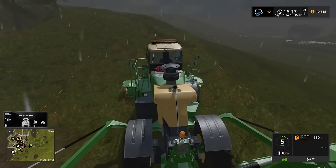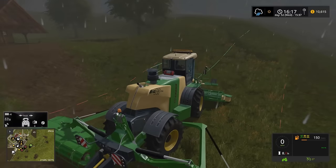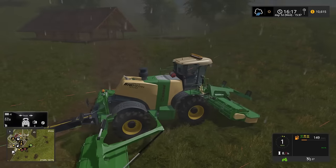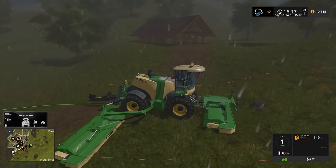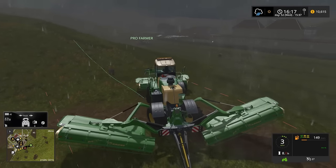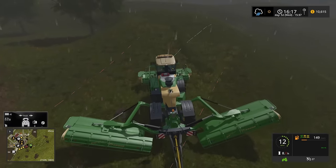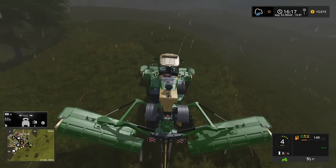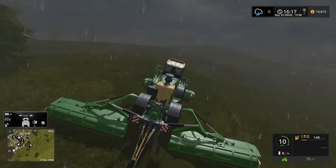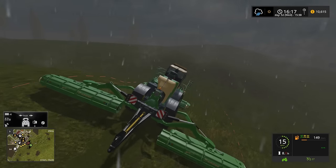So for those of you looking for this one, I don't think I have it in the mod list. Oh, there's a stump there — that's why. I did not see that; from this view you can't see it. We're going to get a stump grinder out here and grind that out, unless that's one of the stumps we can't grind out. That is kind of one annoying thing about this map — around some of the fields there are stumps that cannot be ground out.